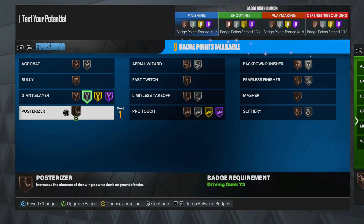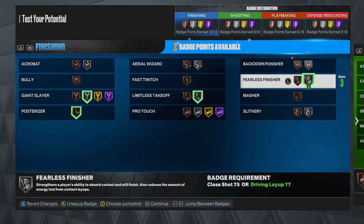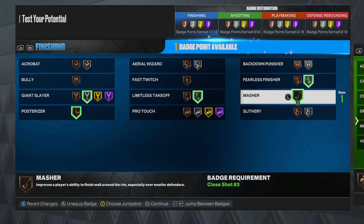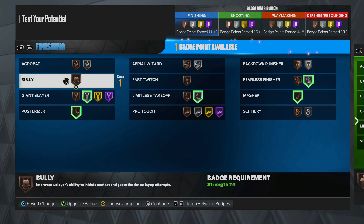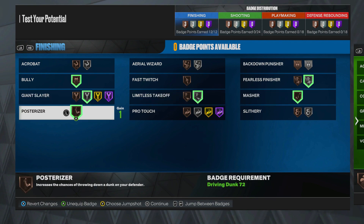Giant Slayer — I'm gonna put that on. Posturizer. Limitless. Fearless. And Masher — I mess with Masher. So: Masher, Fearless, Limitless Takeoff, Giant Slayer, Posturizer, Bully. I don't know how the badges really work this year. I don't know if you can really get contact dunks with bronze Posturizer, but you might be able to.